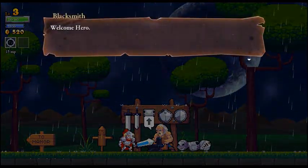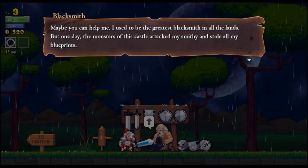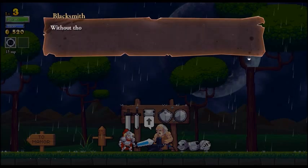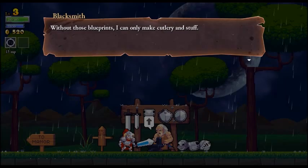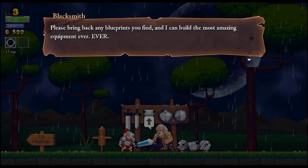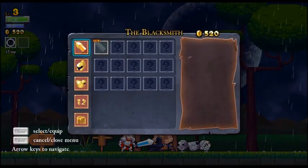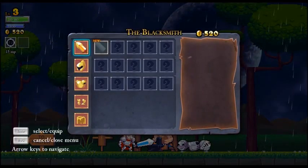Here he is. "Welcome, hero. Maybe you can help me. I used to be the greatest blacksmith in all the lands, but one day the monsters of this castle attacked my smithy and stole all my blueprints." Sorry, I just slipped into a voice there - we'll run with it. "Without those blueprints, I can make only cutlery and stuff. Please bring back my blueprints and I can build the most amazing equipment ever." I'm not sure why all the voices I do sound English, like a very bad English accent.